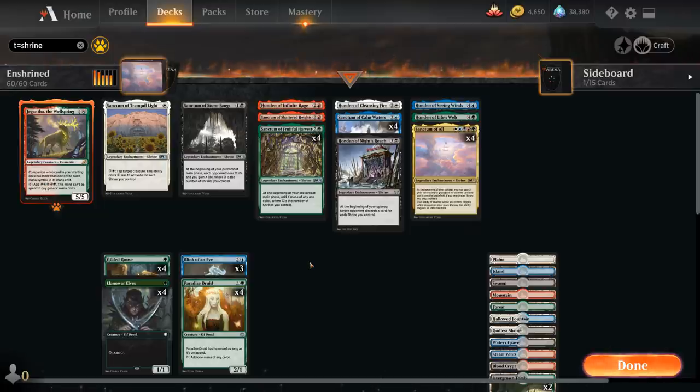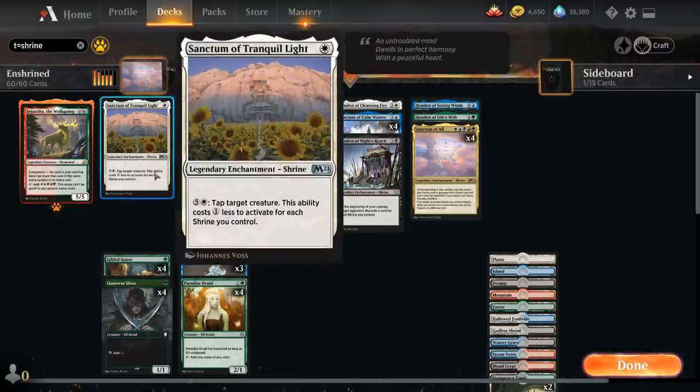Looking at the shrines: Sanctum of Tranquil Light costs a single white mana, and for 5 white we can tap a target creature, with the activation costing 1 less for each shrine we control. We won't be using this often — it's mostly a cheap shrine to get in play to make our other shrines better.